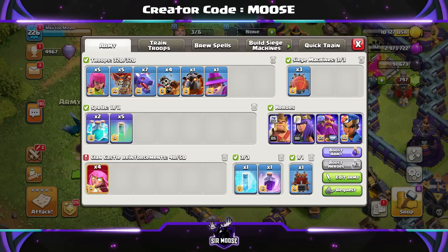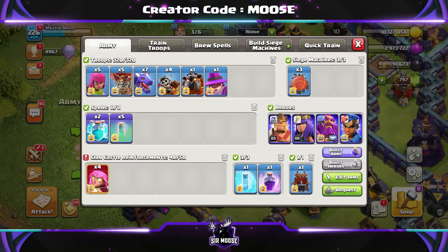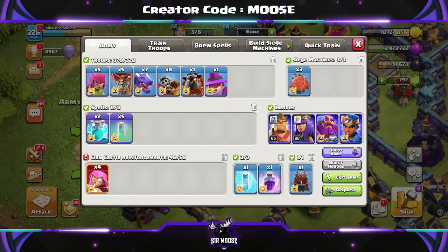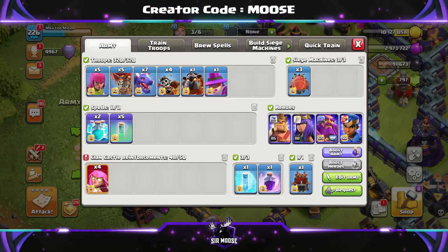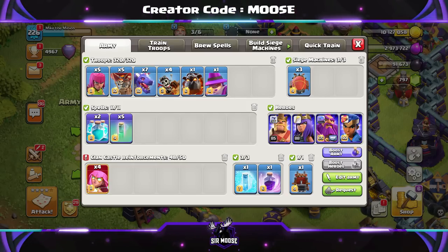So it's going to be 5 archers, 5 balloons, 7 dragons, 4 dragon riders, 1 lava hound and 1 apprentice warden. Spells: 2 clone spells, 5 invisibility, a rage and a free spell. Clan Castle Troops: 4 super archers inside the battle blimp.